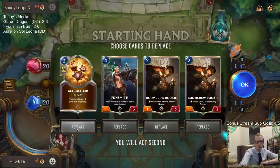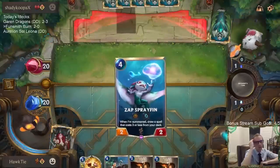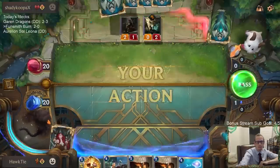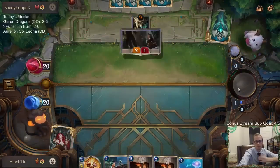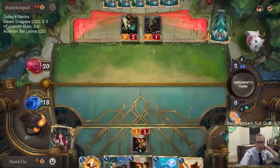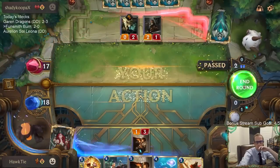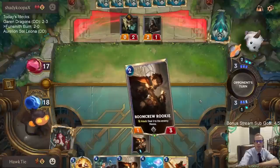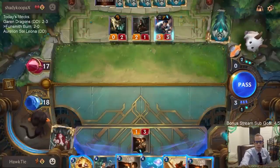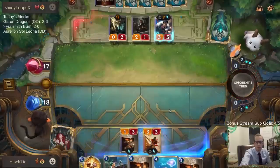Mulliganing Get Excited — it could be useful for killing their champions so maybe we keep it, but it's a two-for-one which I don't love. Sometimes you just have to kill something like an Ezreal. This Misfortune's exciting. No blocks — it's Draven time. For the discard, Boom Crew Rookie I guess — none of these are really that good to discard.